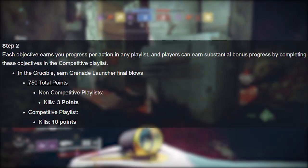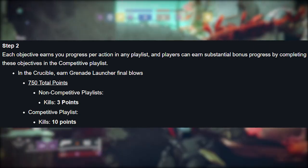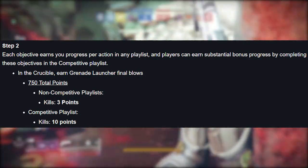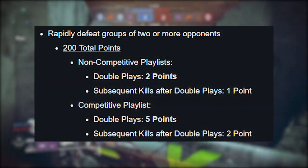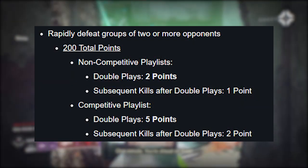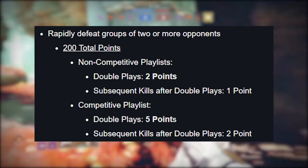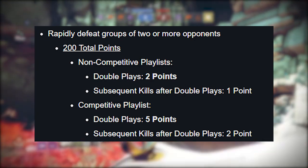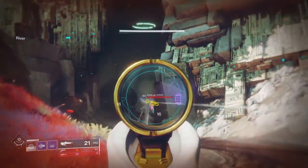For grenade launcher kills, you need 750 points in total. In quick play that means 250 grenade launcher kills, and in competitive it takes 75 grenade launcher kills. The next step is multi-kills — you need 200 points total. In quick play, each double-down is two points and every additional multi-kill after that is one point. In competitive, every double-down is five points and every additional multi-kill after that is two points.